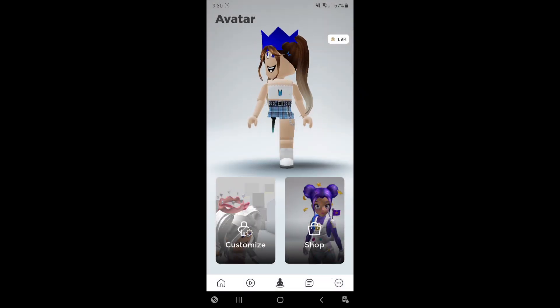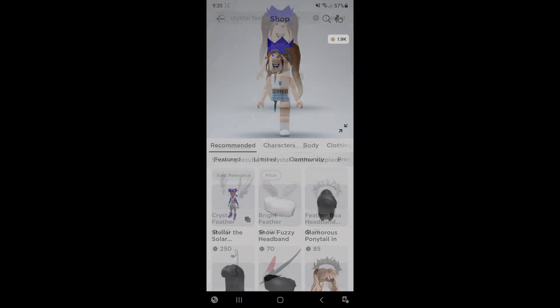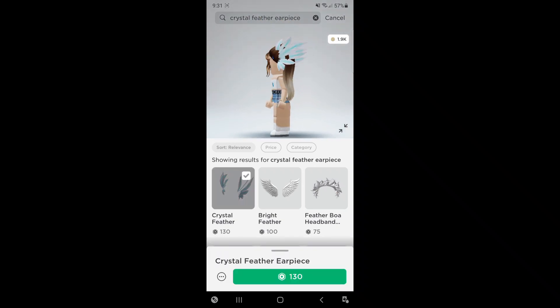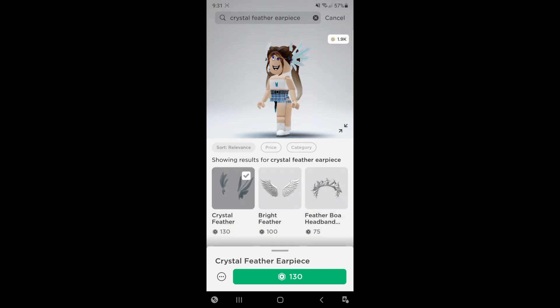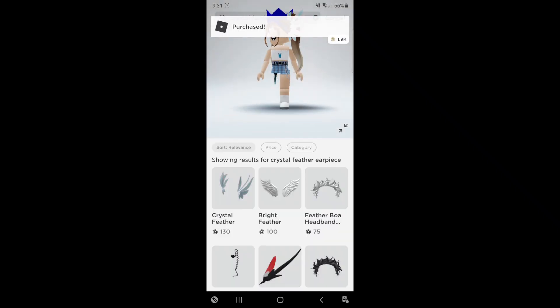Now, after that, go back into the shop once again and go on top of the search bar and search up Crystal Feather Earpiece. After you're done searching that up, here's what comes up — the Crystal Feather Earpiece. They're super pretty and they're only 130 Robux. I also think that's a good price; they're very detailed. So let's go ahead and buy them. Would you like to buy Crystal Feather Earpiece for 130 Robux? Yes. Let's wear the item after the purchase and buy that. There we go.